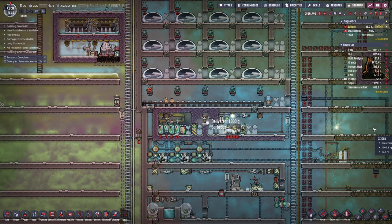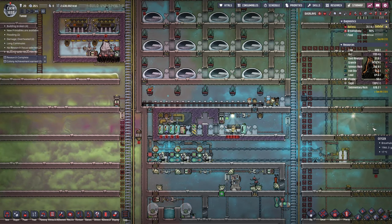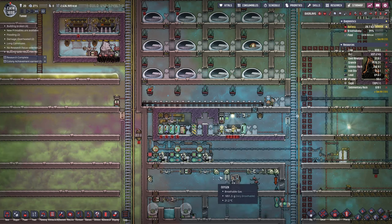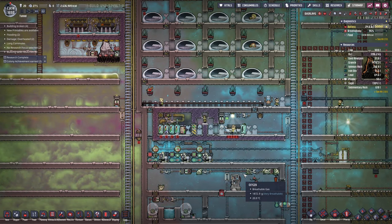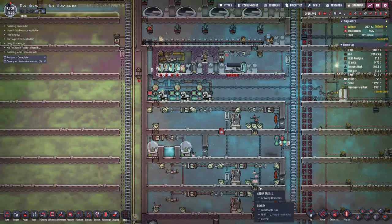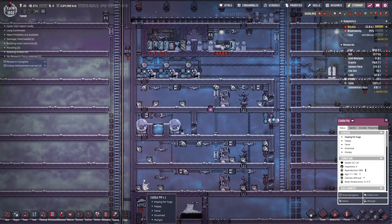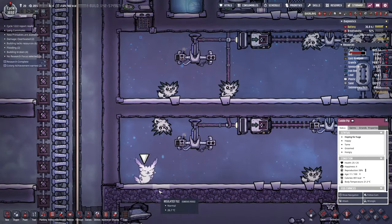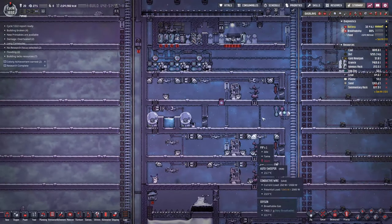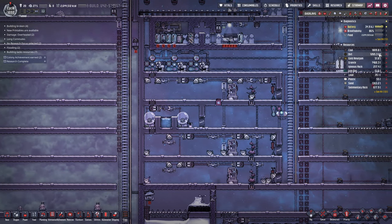Hey guys, it's Hayte here and we're back with a brand new episode of Oxygen Not Included. In the last episode we started making this little farm here to get a bunch of dirt, and after that episode I decided I don't think we have enough dirt. So I came down and made another one, then another one — now we've got three farms going full speed ahead. We're actually starting to get some dirt built up now.